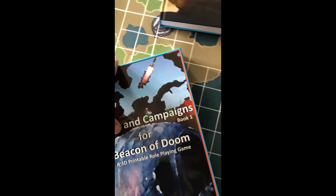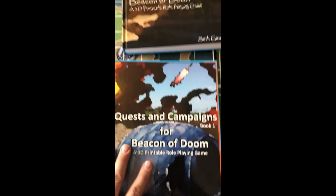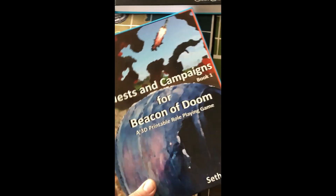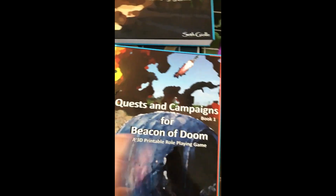Okay, for Quests and Campaigns Book One. I'll cover Book One and then briefly Book Two because they're the same format. They're each about 400 pages — thick books.